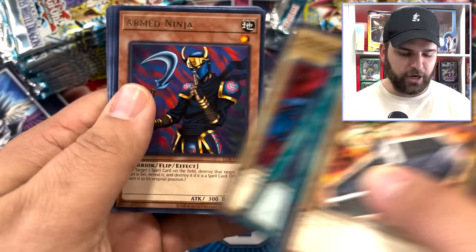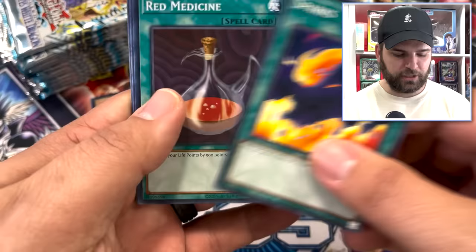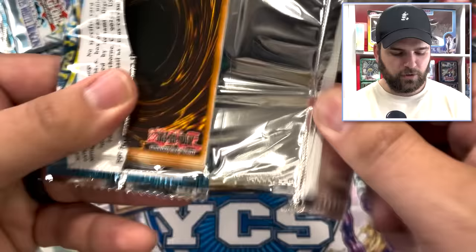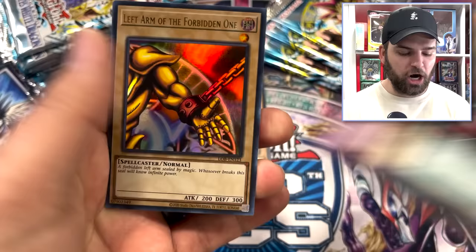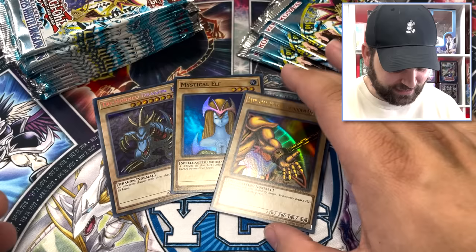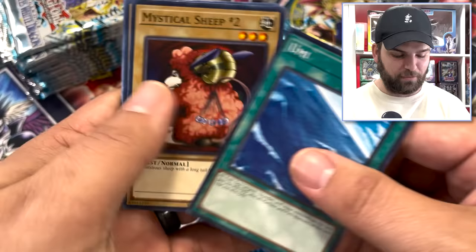Trial of Hell returns. Mr. Warrior, Armed Ninja into the 13th Grave, One-Eight Shield, Dragon Man. Sparks, Red Medicine, El Tigre Tortuga, Two-Pronged Attack, and Beaver Warrior. Dragon Capture Jar, Left Arm of Exodia. LOB is fire — this is way too much fun opening 24 LOB packs. Three foils so far — three normal monster foils. What other set would you get three normal monster foils? Tripwire returns with a Legendary Sword.